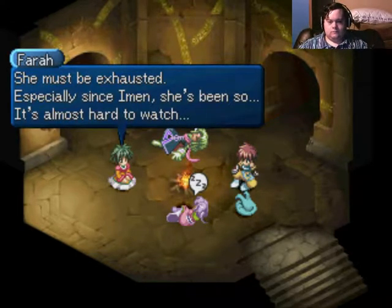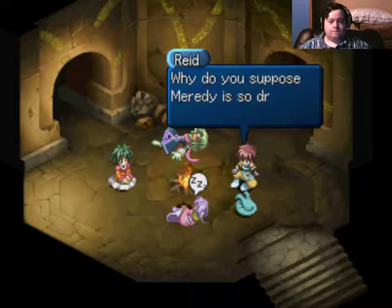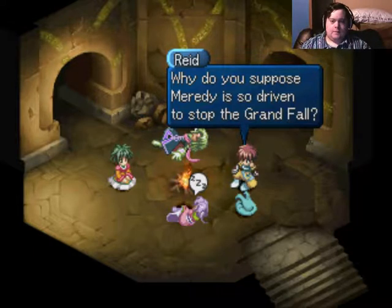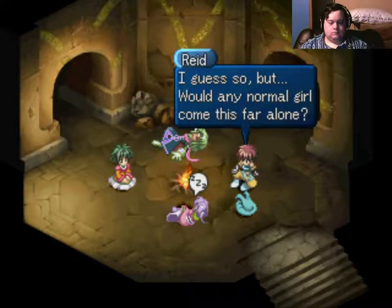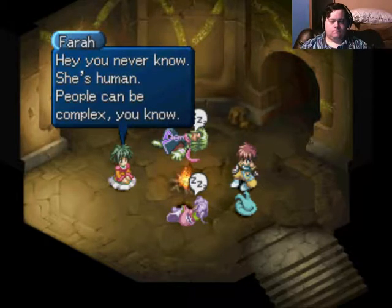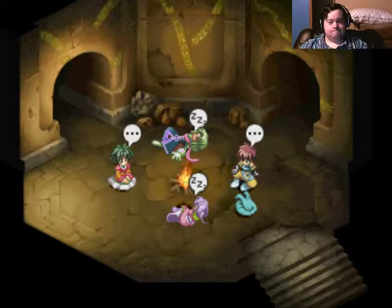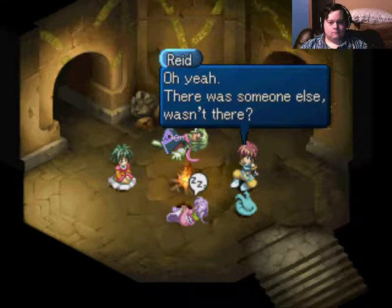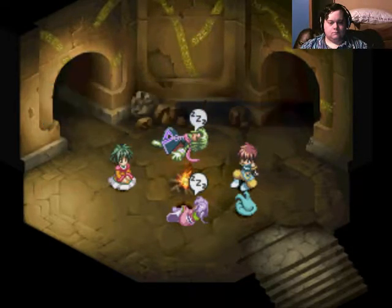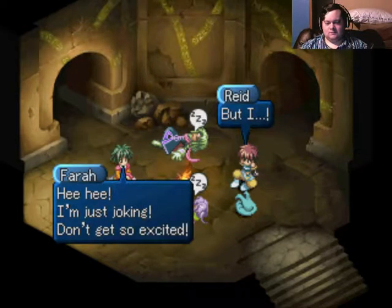Merity is sound asleep - she must be exhausted. It's almost hard to watch. Sad times. There's something I've been wondering: why do you suppose Merity is so driven to stop the Grand Fall? She enjoys existing? She wants to save the world, right? But would any normal girl come this far alone? Probably not. You never know - she's human, people can be complex. Everyone loves Merity, right? I don't particularly. Oh, Reed, fess up. I'm just joking, don't get so excited.